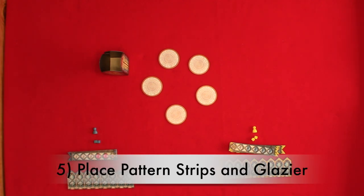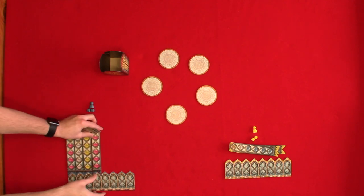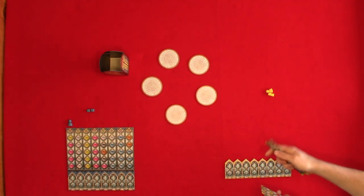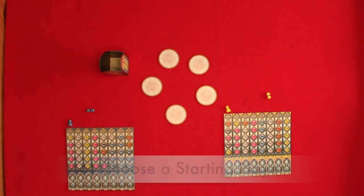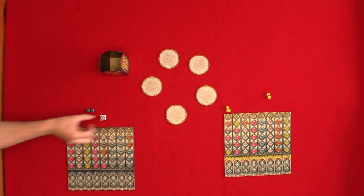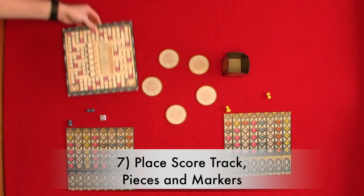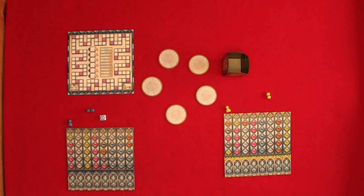Step five: place your pattern strips and your glazer. You will randomly place your pattern strips over your palace board and place your glazer over the leftmost pattern strip. Step six: choose a starting player and give them the first player tile. The starting player is the player that most recently cleaned a window. Step seven: place the score track, pane pieces, and markers on the score track. Markers go on zero on the score track as well as the beginning of the broken glass track.